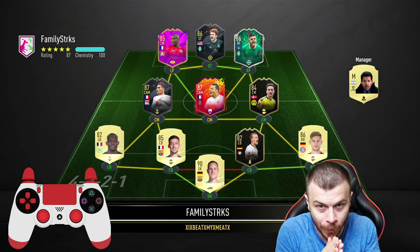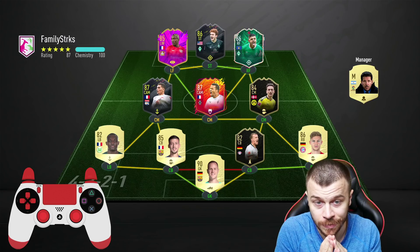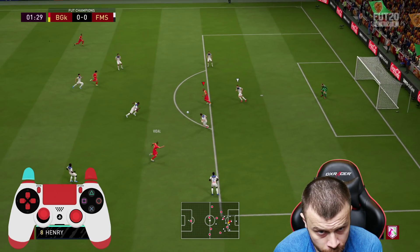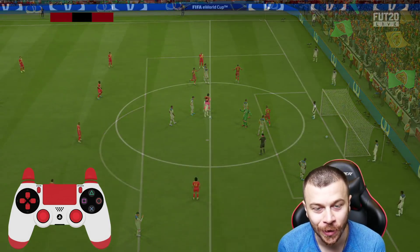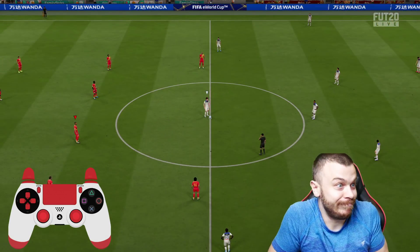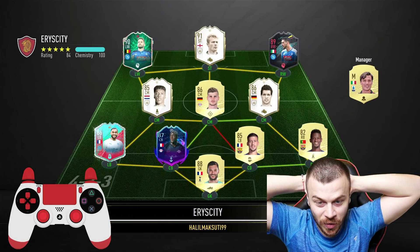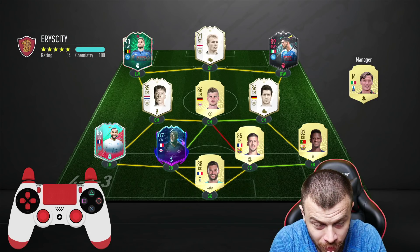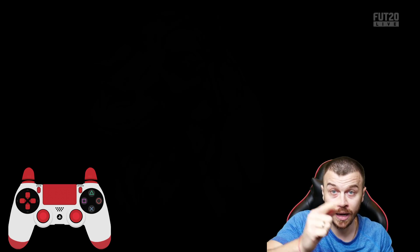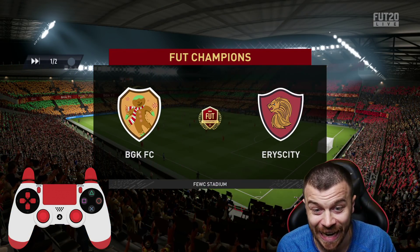Game number 3: the opponent has Rashica Shapeshifters as his best player. King Henry scores twice and we go 2 ahead — connection lost again. Next opponent uses 3 icons including Langley at the back and Shapeshifters Mertens, plus a new 86-rated left fullback with 5-star weak foot and 5-star skill FUT Birthday card. Let me know in the comments what you think about that card and whether I should sell it to complete an SBC.